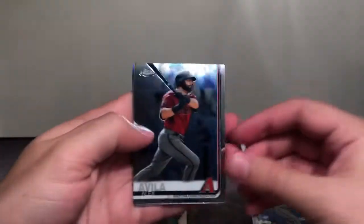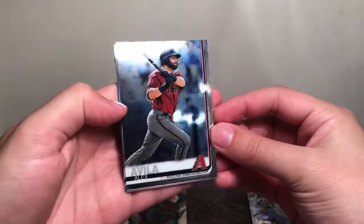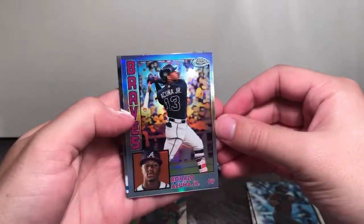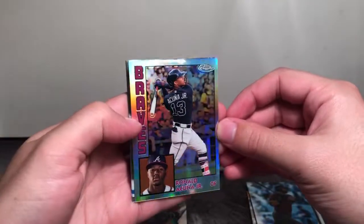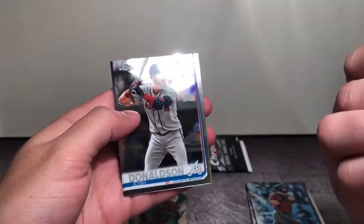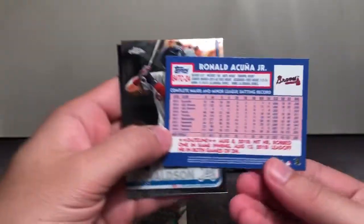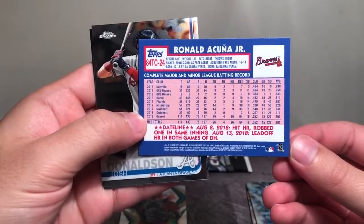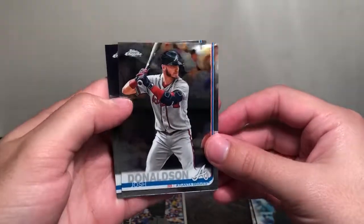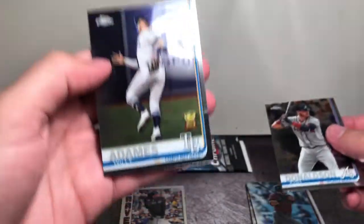Second pack, we have Alex Avila, a Ronald Acuna Jr. '84 throwback — these are also great looking, you can see the back here — throwback, a Josh Donaldson, and Willie Adams rookie cup.